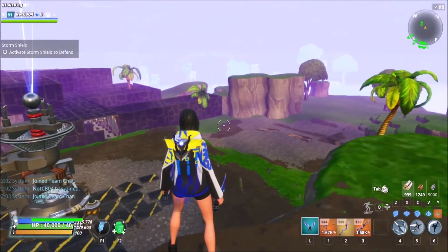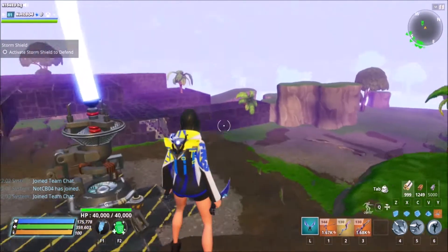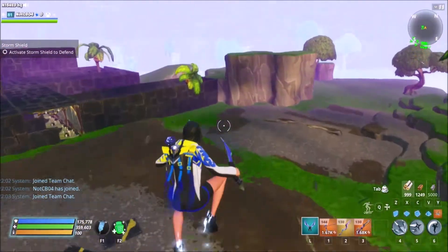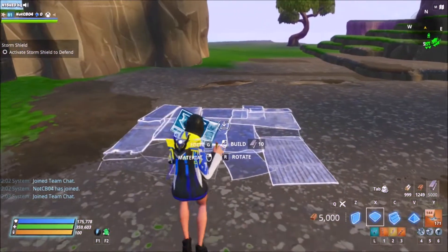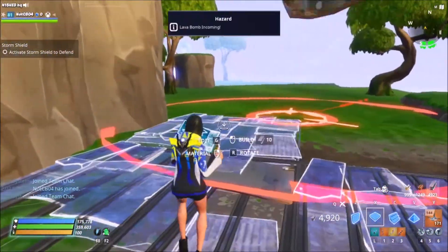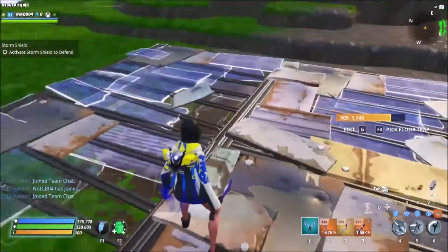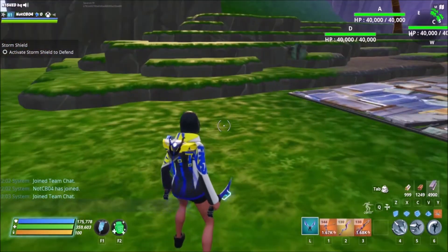Hi guys, in today's video I want to show you how to build your storm shield defenses for the Devil Amplifier from the north. If you saw my previous video, I covered the west. We're going to get straight into it — we need to select our metal and start building our floor plan, then wait for the meteor to go off. By placing those two extra pieces, that's going to move the meteor back to just about here and get it out of the way.